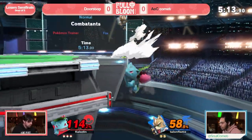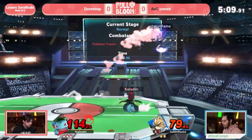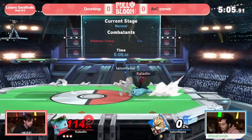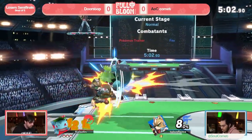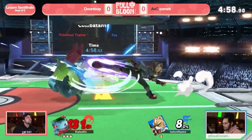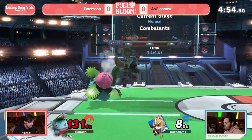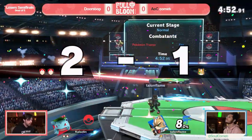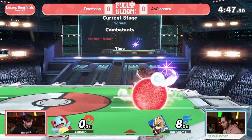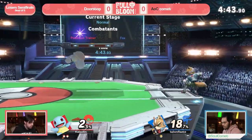Ivysaur is a really good character for racking up damage and taking stocks around these mid percents, especially if you're at the ledge. Comet is able to make it back to the ledge there but that was a very scary situation. Have to watch out for that f-smash catching Comet trying to land — Doorstop with a pretty big lead here. Opting to stay on Ivysaur makes a lot of sense: if Ivysaur dies he can instantly switch to Charizard and go back to Squirtle.